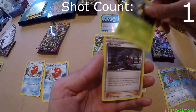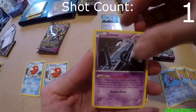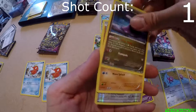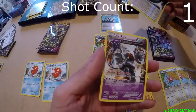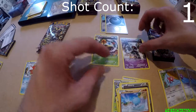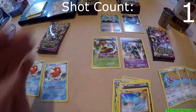Sceptile Spirit Link. Vespiquen Regular. Hex Maniac. Baltoy. Unknown. Bell Piece. Gumi. Wooper. Well, ruined that one. Holo Special Energy. And a Golurk Full Art. So it's a draw. Then these were our second from the backs — so that's a draw.